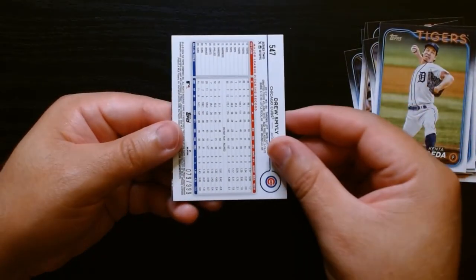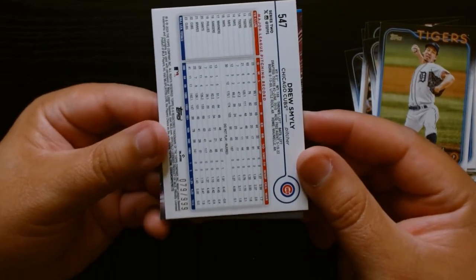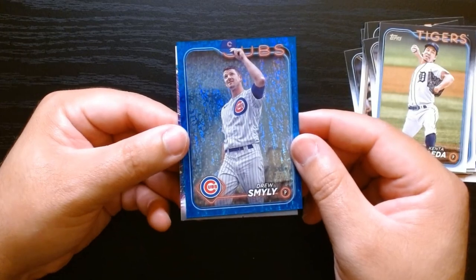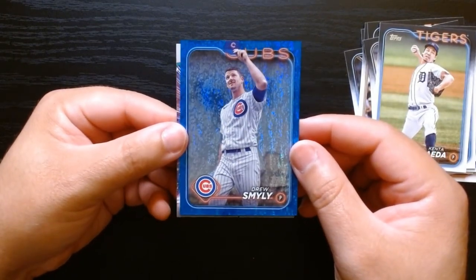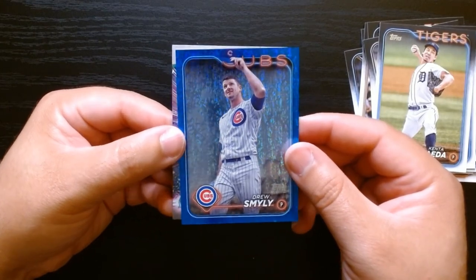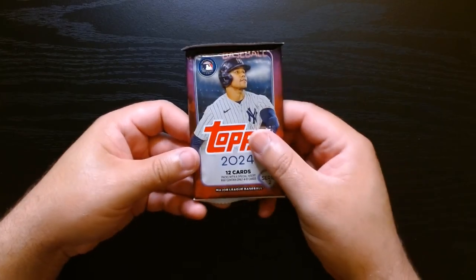Pete Crow-Armstrong — he's not bad at all. We have a numbered card — 079 out of 999 — Drew Smiley. I like that picture with him tipping the cap; it almost looks like an image variation. And Gary Cole. Next pack, let's get it.